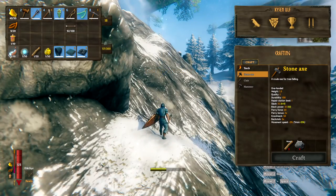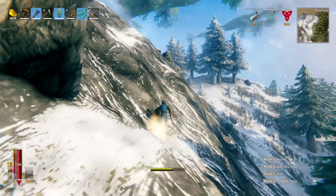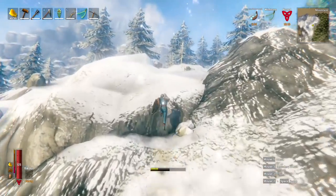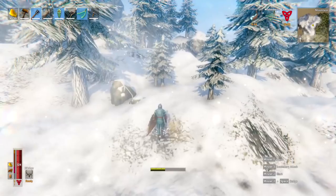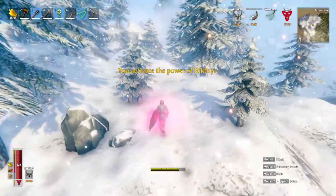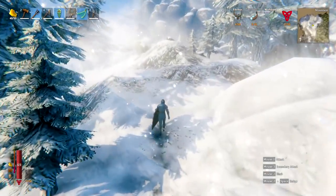I started to freeze because I forgot — you also need to drink your frost resistance mead. I'm kind of used to having the wolf cape now, so I forgot. Make sure you bring your frost resistance mead and drink it to stop yourself from freezing. It's also not a terrible idea to activate your eikthyr third ability. Stamina is quite important, and being well-rested is never a bad thing either.